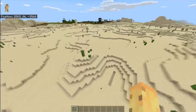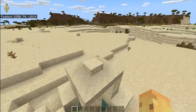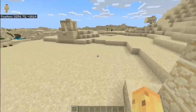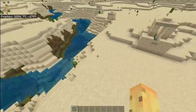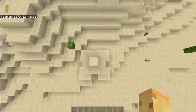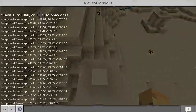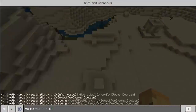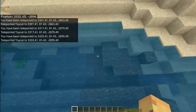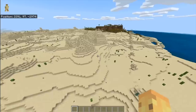Another fascinating thing about deserts — which will duplicate because of this world code — is the desert well. Desert wells are considered a small structure, and they're such a great part of Minecraft's history. It's kind of overpowered that they can generate every single chunk. Same well generator asking: should a desert well generate here? Yes. Go 16 blocks — same answer. Generate a desert well. Another 16 blocks — generate a desert well. Unless conditions don't allow it, like a river, another 16 blocks and there's more. Anything you look at in this seed is going to duplicate endlessly.